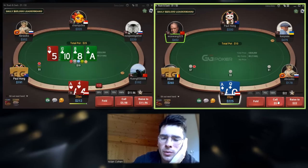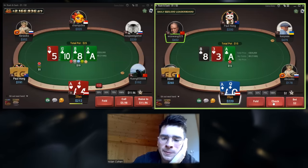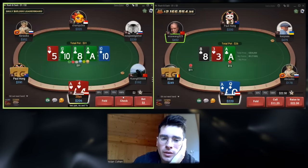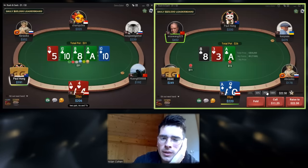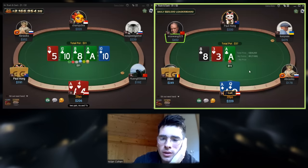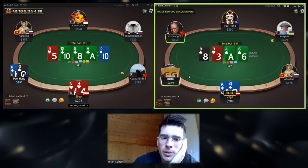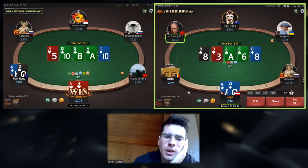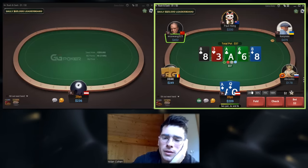Ace Queen here against a 3.5 open, I will call. Ace flop now, and he bets one third. We only have a check-call, nothing to do, and river we will not lead this end. Ace Queen now — mine is a bit too strong to fold. He'll have some ace-queen-ish jacks sometimes and some runout bluffs that will just give up the turn. So I think it's standard.